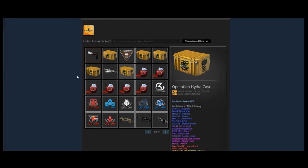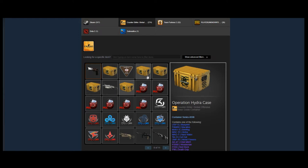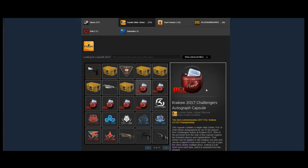Next on this page we have five Operation Hydra cases — those are always going to be a good investment just because they'll get more rare as time goes on, with people opening them thinking they're going to get an Oni Taiji when in reality they're getting a one dollar Mac-10 Aloha. Pretty interesting case investment. He's got six Hydra cases total.